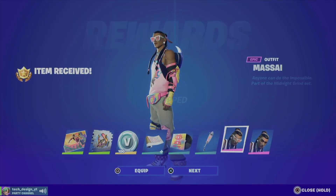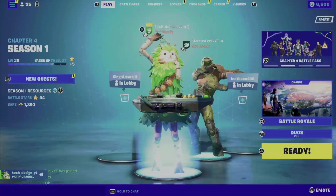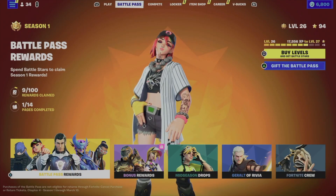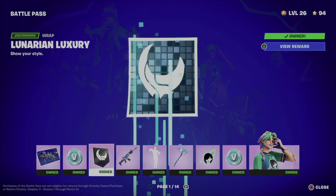Hey guys, today we're going to take a look at your Battle Pass. In the second tab you'll see your Battle Pass. In order to claim rewards, tap on the first option where it says Battle Pass Rewards — from there you can claim one at a time.